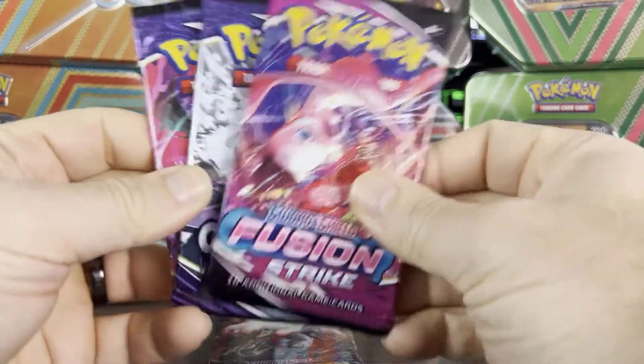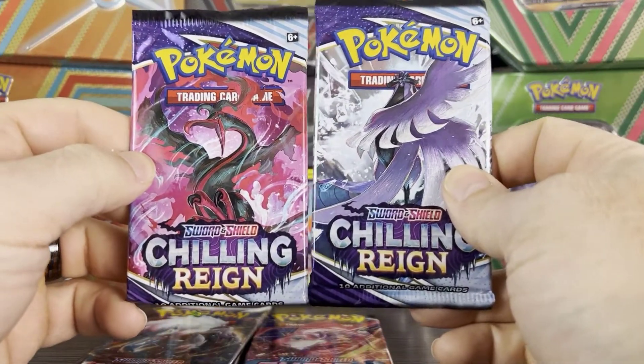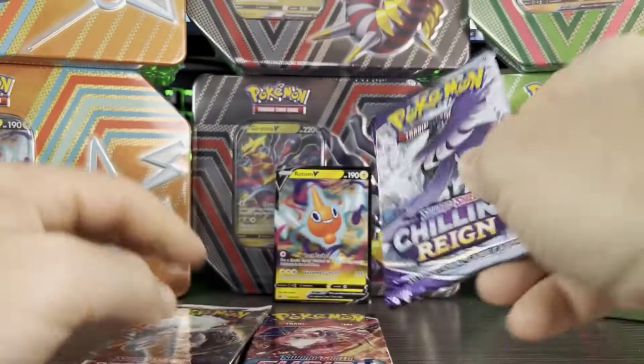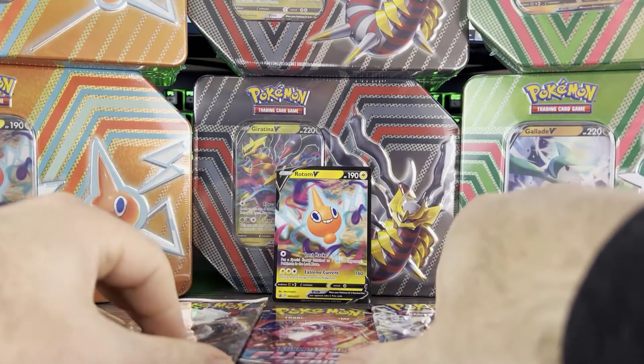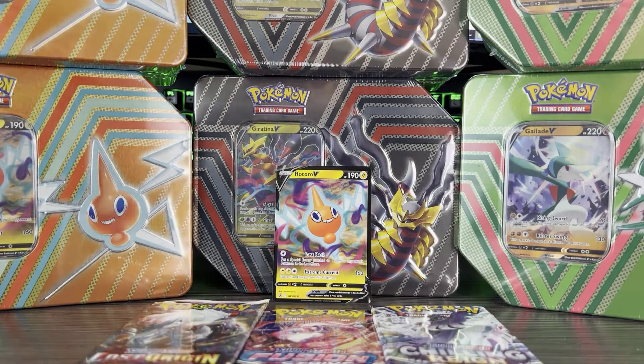As usual with these new tins, we've got five packs, made up of Lost Origin, a couple of Lost Origin, Fusion Strike, and wow — Chilling Reign. I haven't seen Chilling Reign in a while. So it's kind of an odd pack choice, but we have two Lost Origin, Fusion Strike, and also two Chilling Reign.